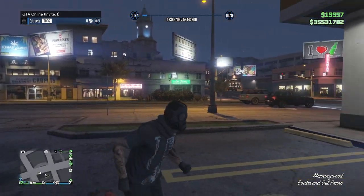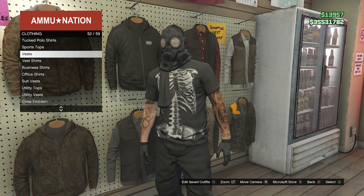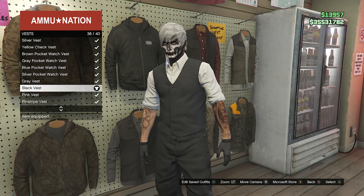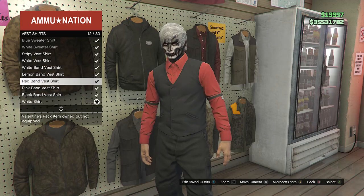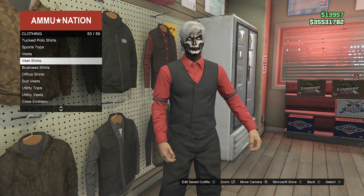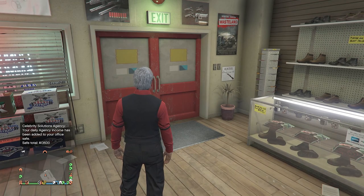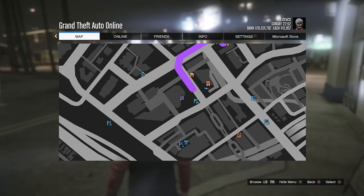When you're back in a public or invite-only session, run back inside the gun store, go to the top section, scroll down to Vest on slot 52, and equip any normal vest — don't equip a sweater vest, just a normal vest. After equipping it, back out. Now go to Vest Shirts on slot 53 — this is the important one — and equip the Red Band Vest Shirt on slot 12. After you have the Red Band Vest Shirt, back out of your tops. Now we're going to do the merge glitch. I'll leave a link in the description for 'It's a G Thing,' and you can bookmark that job and do that merge glitch. For me, I'm going to do the heist apartment merge.